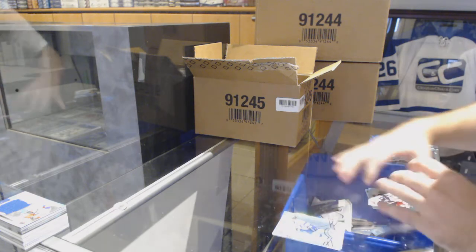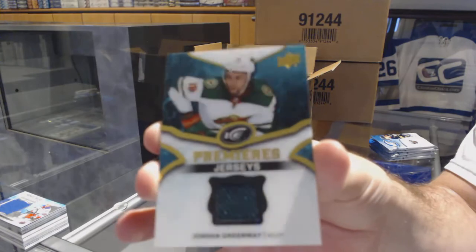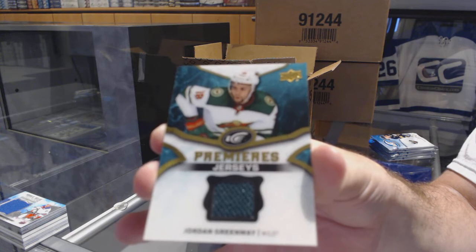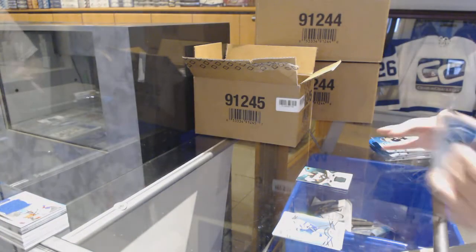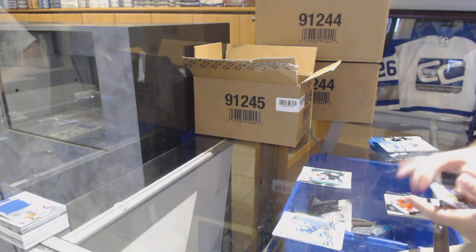We've got a green of Bobrovsky for the Blue Jackets, Ice Premieres jersey for the Minnesota Wild — Jordan Greenway. Again, a little bit of an acetate top on those — they didn't change the acetate to only the base, which I don't mind at all. Green Chicago Blackhawks — Jonathan Toews — and a Chicago Blackhawks Colin Delia, $12.99.